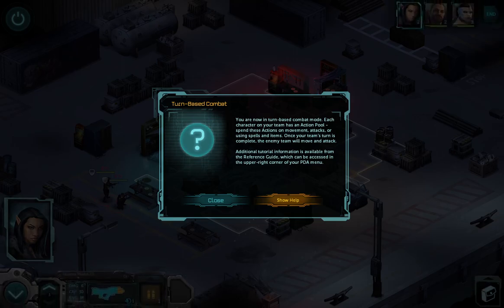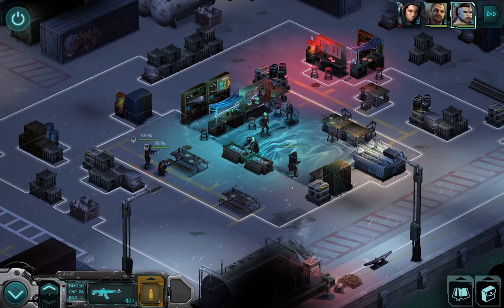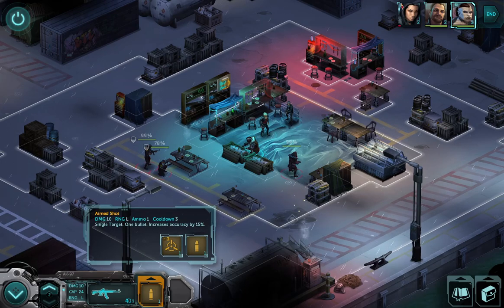Turn-based combat! You are now in turn-based combat mode. Each character on your team has an action pool — spend these actions on movement, attacks, or using spells and items. Once your team's turn is complete, the enemy team will move and attack. Additional tutorial information is available from the reference guide in the upper right corner of the PDA menu. Oh, I'm almost dead already. It seems like it takes three action points, so let's do this.